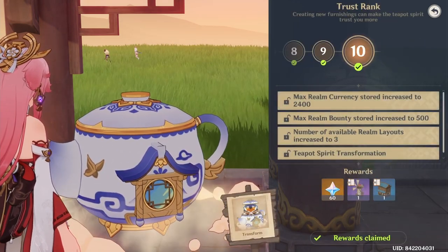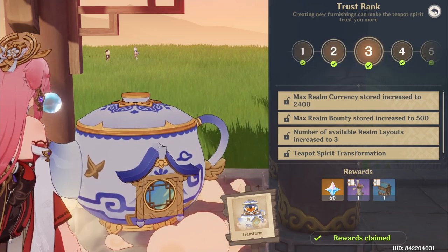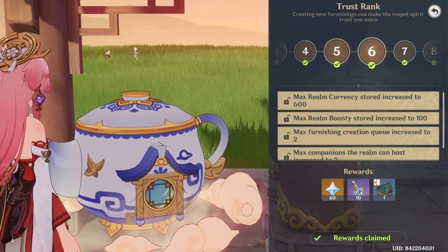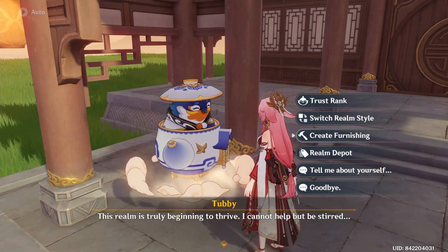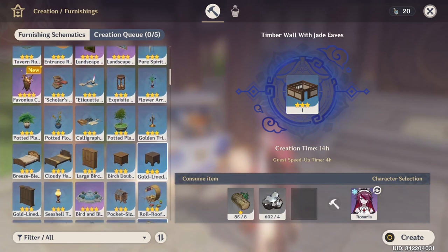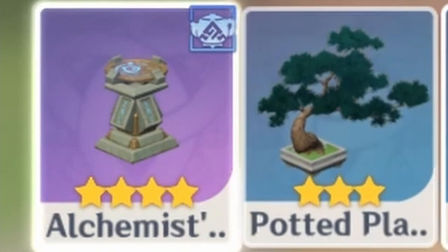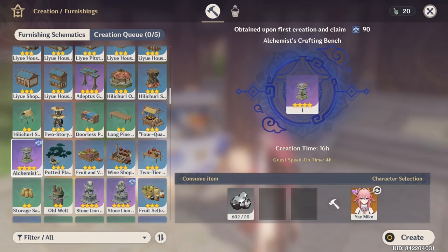The trust rank is where you get your primogems. There are 10 levels and each gives 60 primogems, so that's about 600 primogems total from this alone. To level up your trust rank you need to create furnishings — specifically new ones. If a furnishing has the special symbol on it, that means you've never created it before, and when you do, you'll get 90 trust rank points. That's how you level up your trust rank.